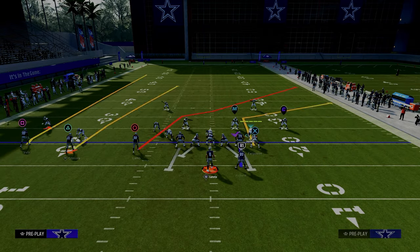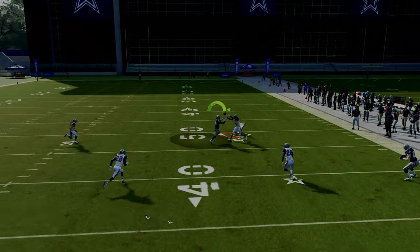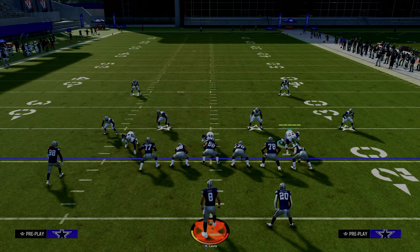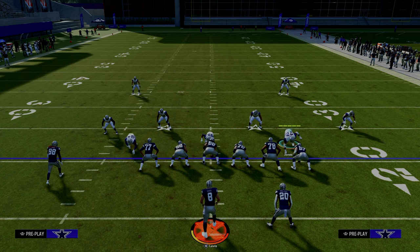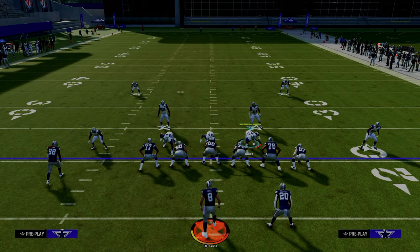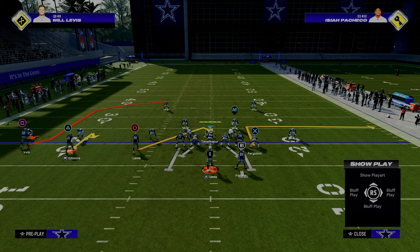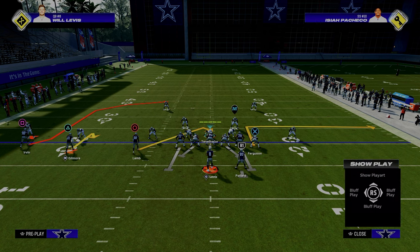One other really important route combo is the actual crossing route out of verticals, which is super popular. You'll see they try to throw it in there, and the safety is able to play that. So all of these adjustments are aimed at slowing down the tight end corner to the right side and the crosser to the right side. You might be asking: how do you stop the left side of this formation? The left side is very versatile — there's a lot they can do over there.